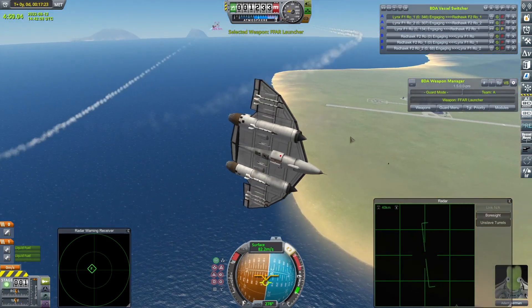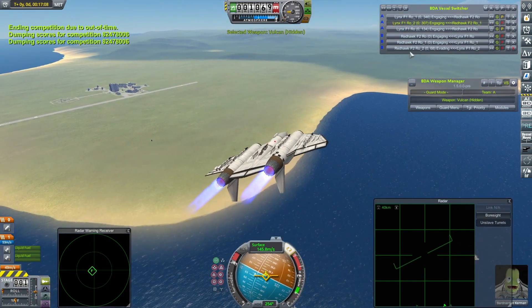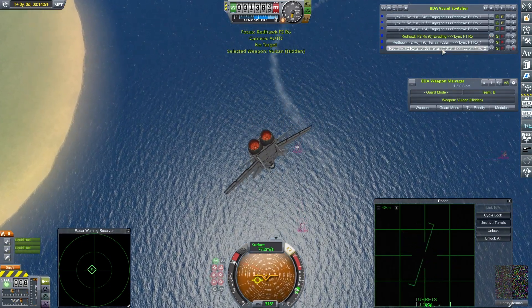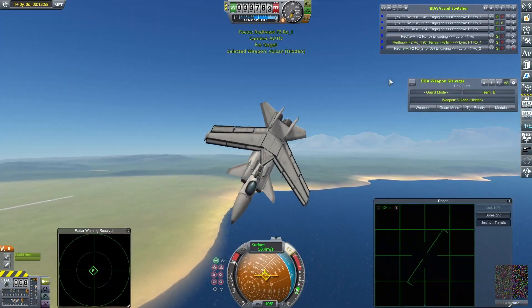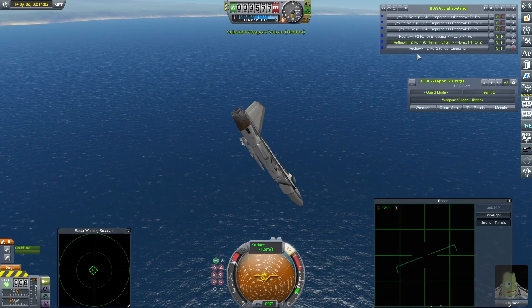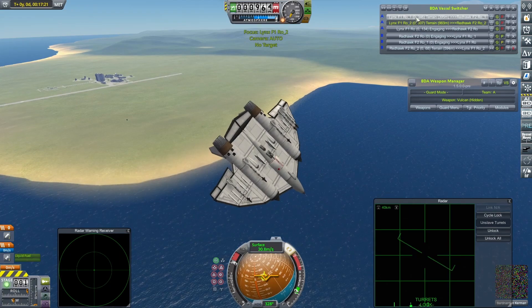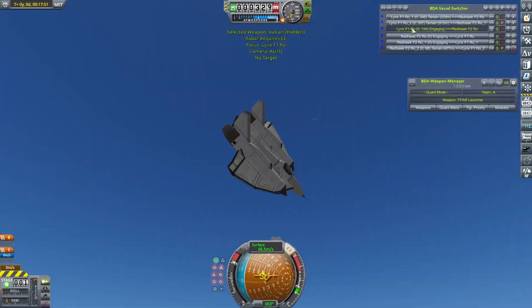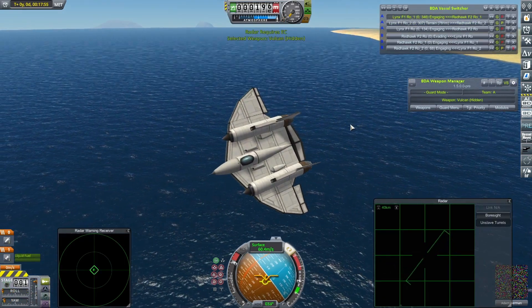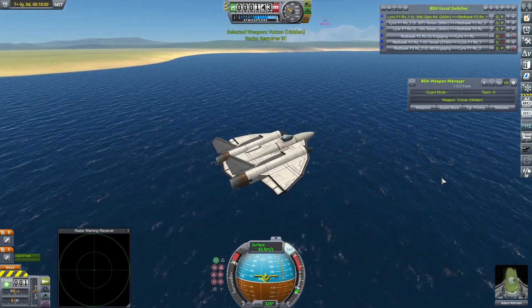We've started to run out of fuel. That was actually quite impressive — although everybody's just running out of fuel now. My third attempt to get air-to-air rockets to work has ended yet again in miserable failure. Some minor injuries but nothing really to speak of. All but one Lynx is now out of fuel — no, everybody's out of fuel. So let this be a lesson, kids: if you want to use air-to-air rockets, don't.